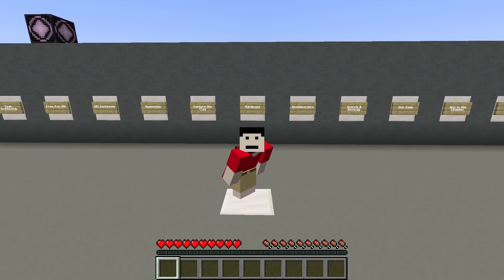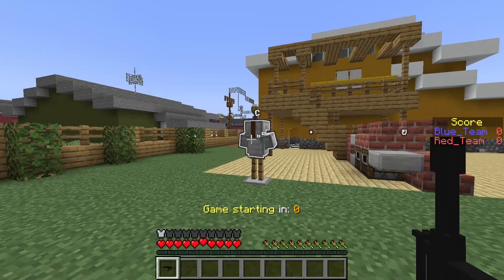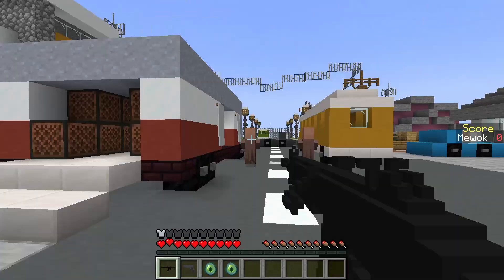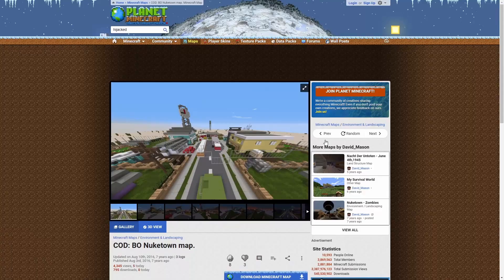I'm going to break up this video into sections. First, I'm going to go over how to start a game on an already downloaded map like this one, and then I'm going to go over how to set up the datapack and play Call of Duty on any Minecraft map of your choosing, and lastly I'm going to go over the basic mechanics of the game, including all the different game modes, how to use all the guns and equipment, and also how to use the killstreaks.